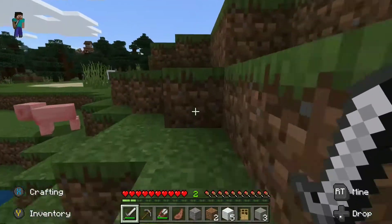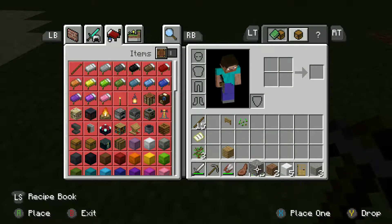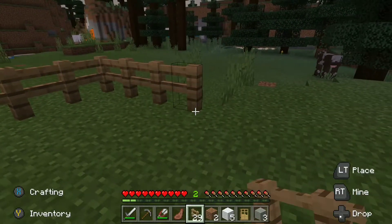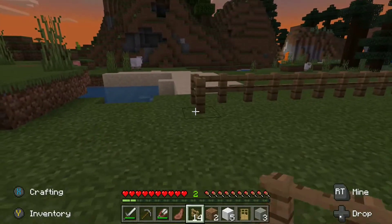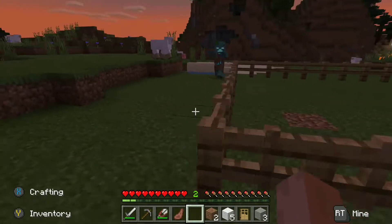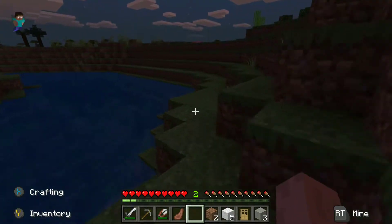There's a drowned over there, hopefully it doesn't mess with us. It's daytime so let's get to work — this is a good spot right here. We're going to get away from that so things don't jump into the pen. Going out to about here, come back, cross, and then over — just making a nice basic square pen, nothing fancy. Then we'll add our gate right here so we can get in and out. Now we're going to sleep because I don't want to deal with drowned and skeletons — there's a skeleton right there.